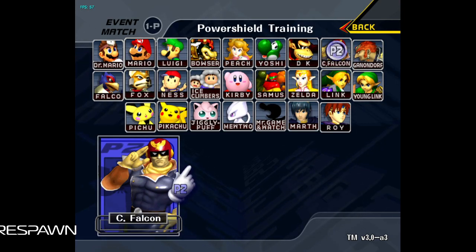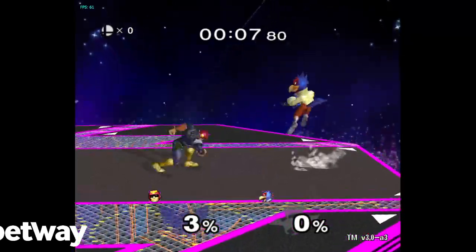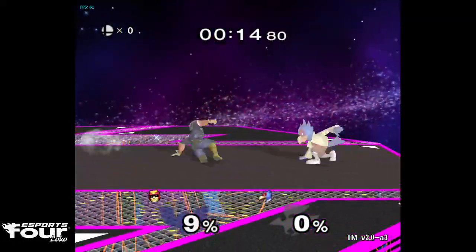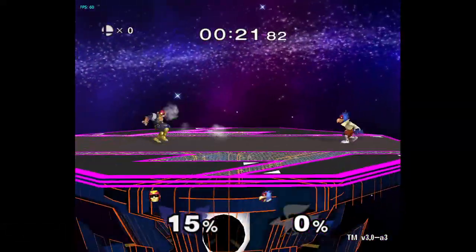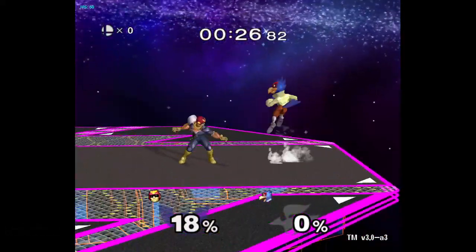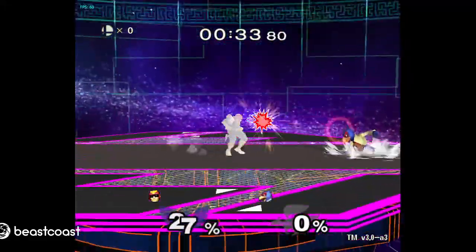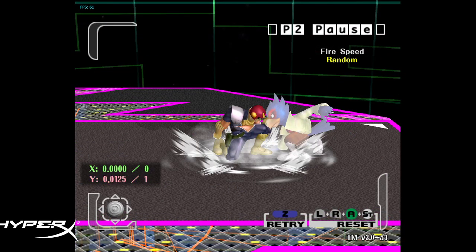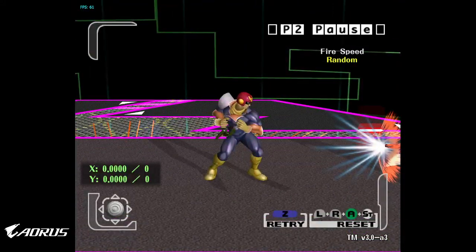Parashield Training. I made a breakthrough for this one - I realized the best way is to dash shield into the laser. If you dash shield into the laser, I find my parashield success rate to be quite good. If you dash shield and parashield the laser, you get a pretty solid aggressive choice right there. Dash shielding apparently makes your parashielding easier, at least for me.